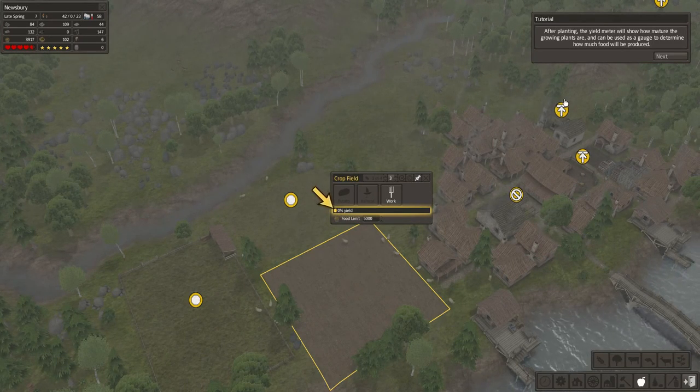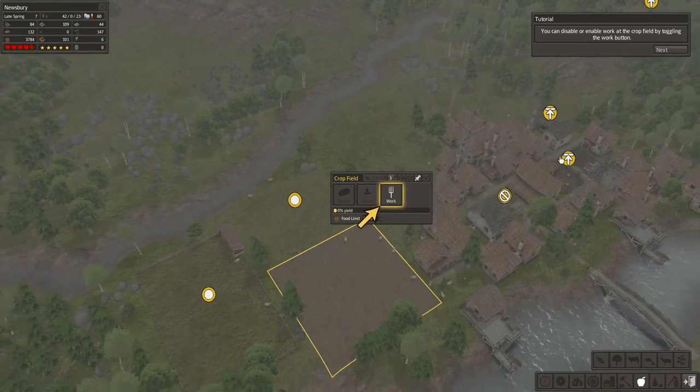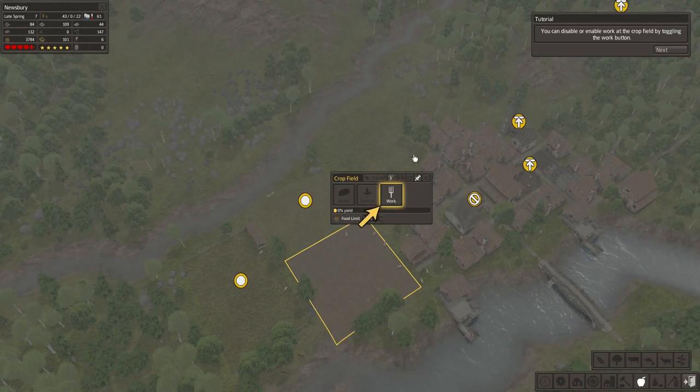After planting, the yield needle will show how mature the growing plants are. It can be used as a gauge to determine how much fruit will be produced. You can disable or enable work at the crop field by toggling the work button.